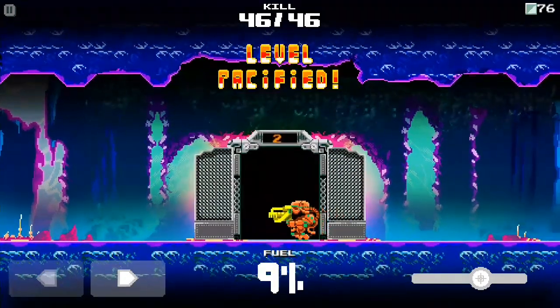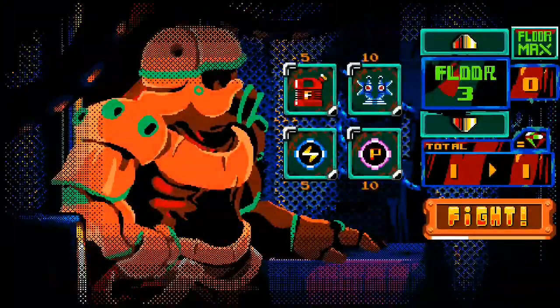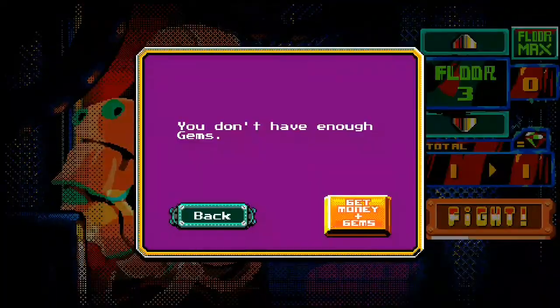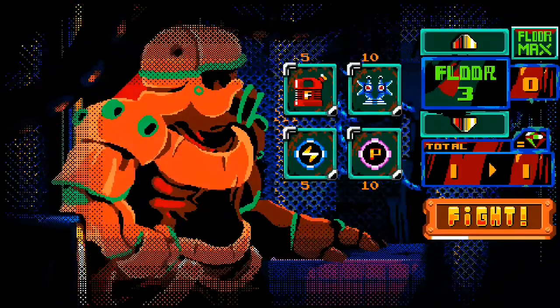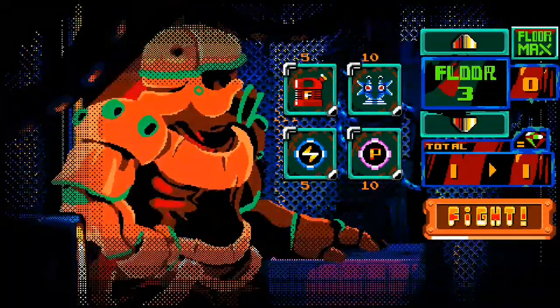Our fuel is up to nine percent now. Moving on to floor three. We don't have enough gems — fair enough, still don't.